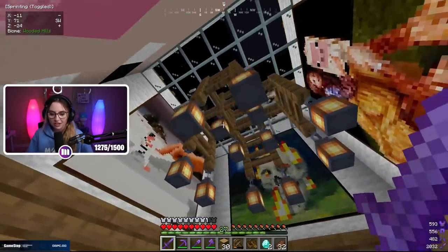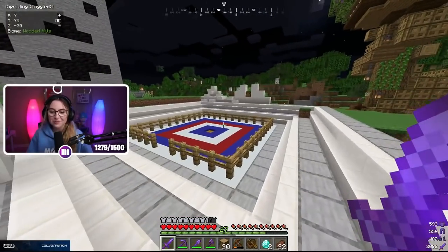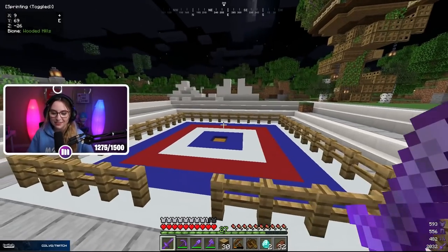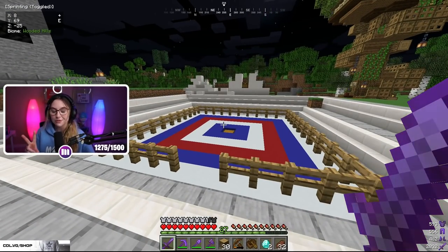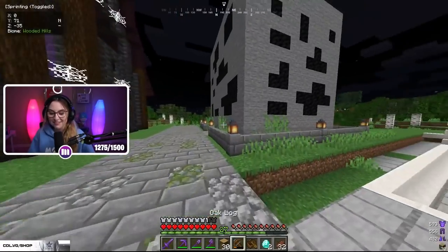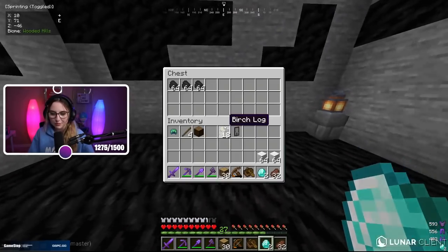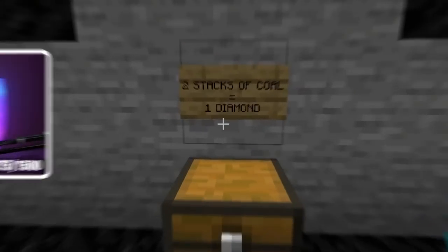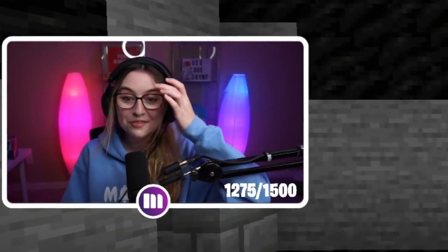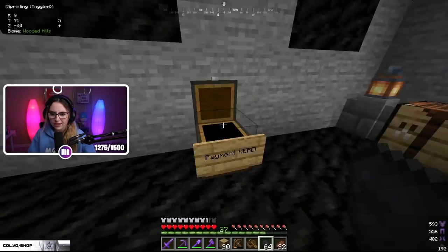Across the street we have the little boxing ring, which if you watch my Cloudcraft YouTube videos you already know what that was used for. Here we have Dylan's coal shop — I heard he restocked — yes! Two stacks of coal for one diamond. I'm going to buy all of it. But actually, two stacks for one diamond? He really needs to increase his prices. I might have just given him extra diamonds. That is absolutely insane pricing, Dylan.